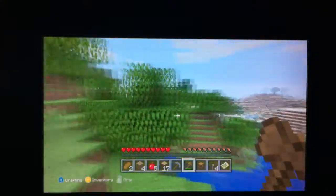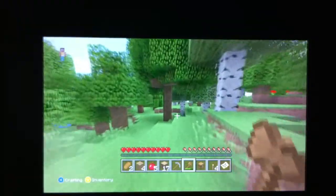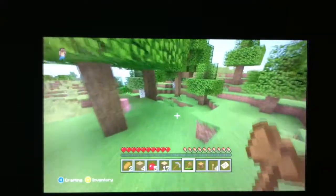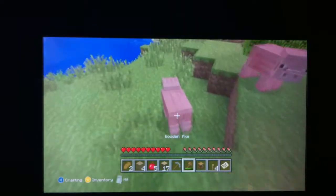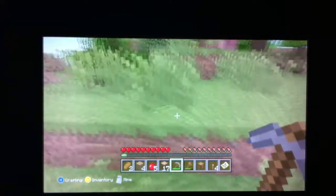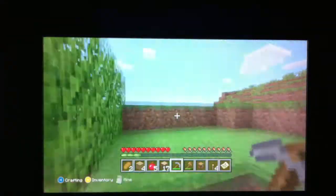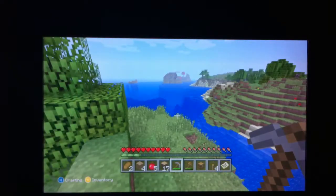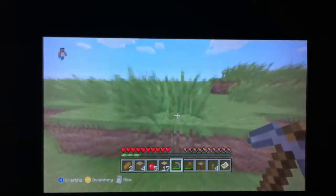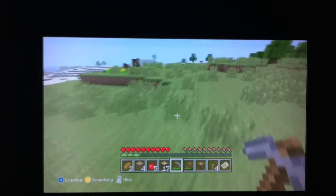Okay, I think we're good for now. Let's see. I'm not sure where I want to build my house. Let's go over here. Let's get some food — no food, no food. I kind of like this right here. Nice flat area. Let's build it right here.